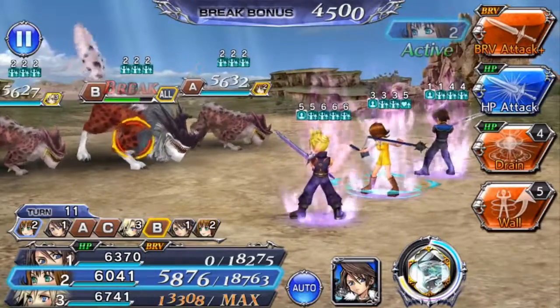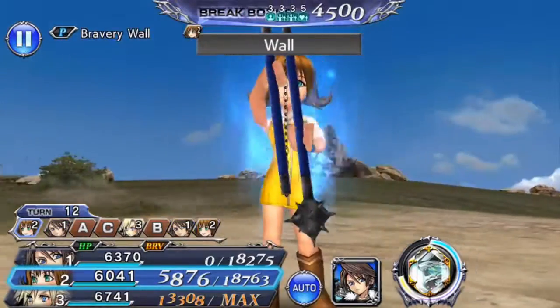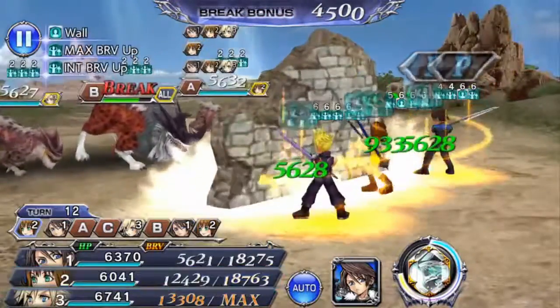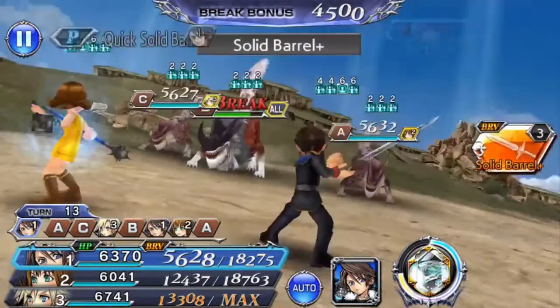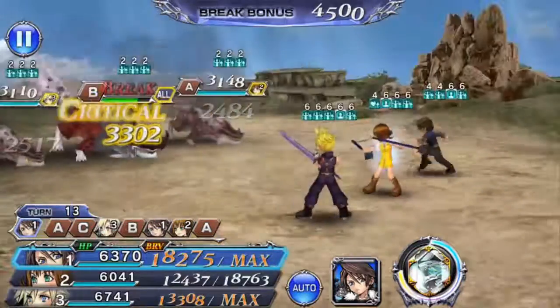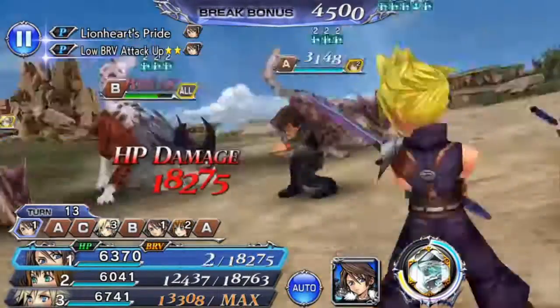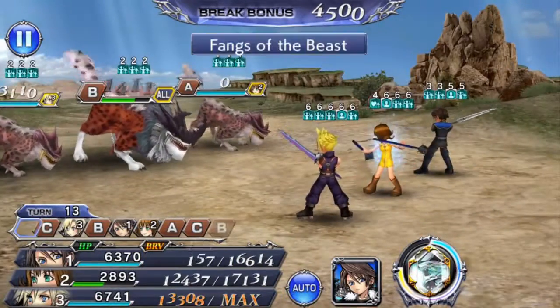Selfie is going to use her wall ability. That shouldn't overcharge Squall so we can still do another attack and set him up almost perfectly for another solid barrel. We're bringing down the bravery of those enemies. Even if they do an HP attack now, Selfie will just heal that straight up.